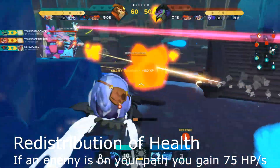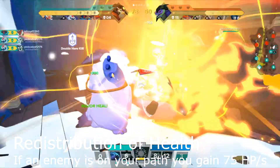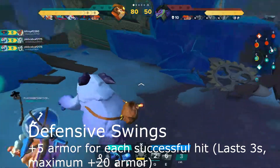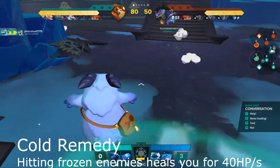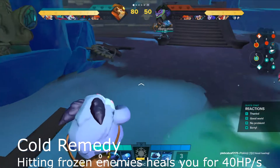Level 6: Redistribution of Health — E right. If an enemy is on your path, you gain 75 health per second. Level 7: Defensive Swings — left mouse button left. Plus 5 armor for each hit, up to a maximum of plus 20 armor, lasting 3 seconds. Level 8: Cold Remedy — left mouse button right. Hitting frozen enemies heals you for 40 HP per second.